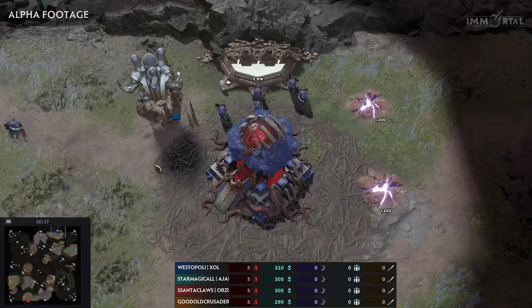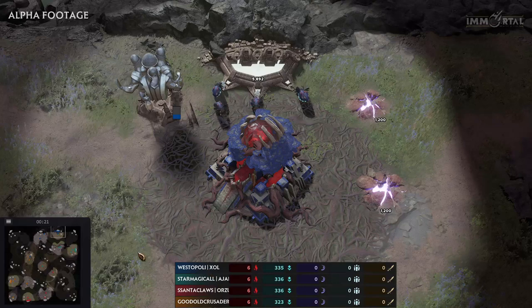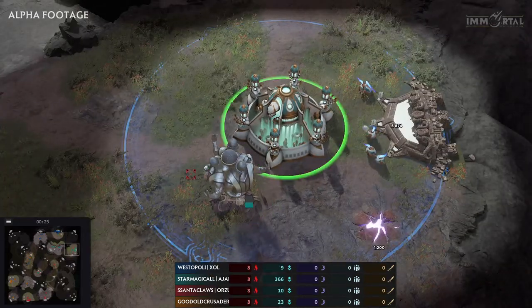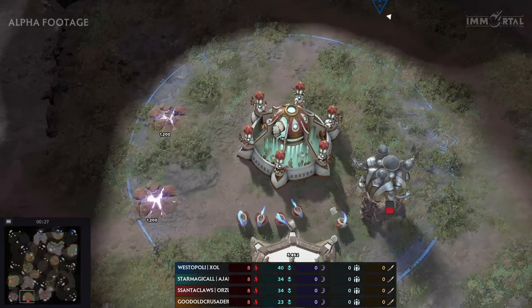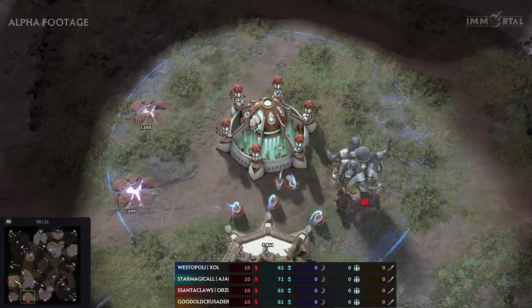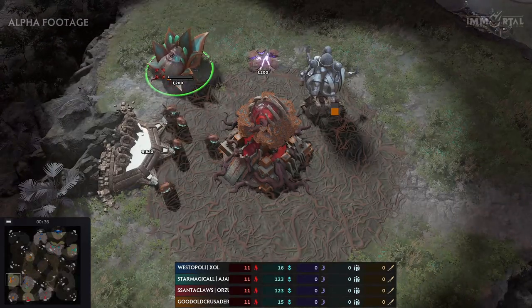At the top we have Westopoly playing as Blue as Aru, and the Immortal is Zal. Zalai will be Magical playing as Ajari, one of the Kroff Immortals. At the bottom we have Santa Claus playing as Orzu, another Kroff Immortal. And on the left side we have Christian Crusader playing as Mala of the Aru.